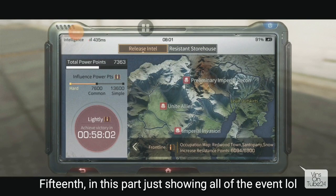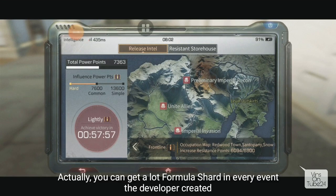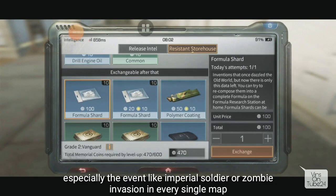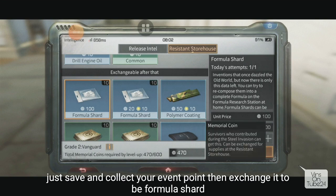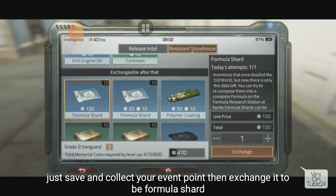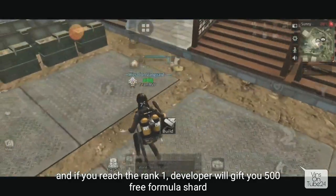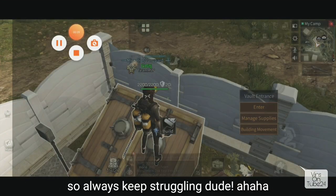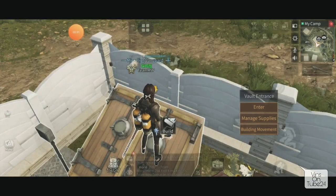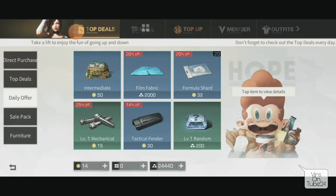Next, there are Imperial invasion events where you can get a lot of formula shards. Each event usually gives many formula shards as rewards. I currently have 47 points but need 600 to unlock rewards. In this specific event, first place gets 500 formula shards! The more points you earn, the more formula shards you get. Free players are strongly encouraged to participate in all Live After events.